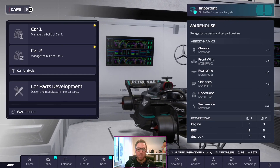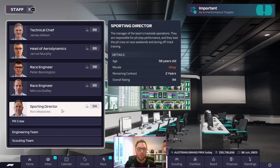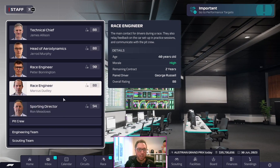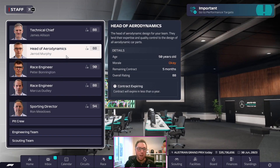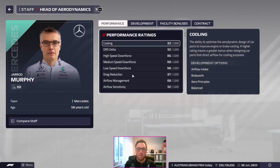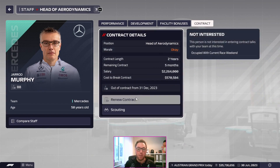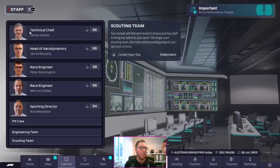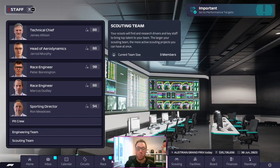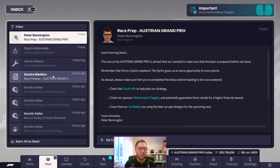There were also some contracts that came up for renewal. I had to renew Ron Meadows' contract, Marcus Dudley's contract, and Bono's contract. We can now go to Jared Murphy's contract — he was low morale, which meant we couldn't negotiate with him before, and we still don't want to. We can't now because it's a race weekend, so hopefully if we do well at this race weekend, then he'll want to speak to us.